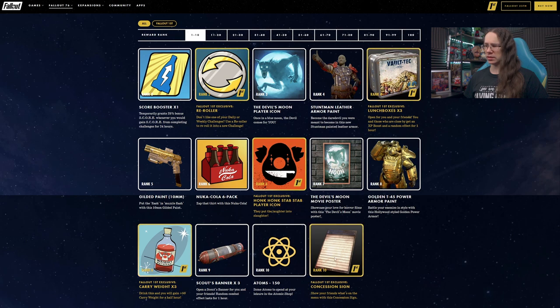At rank 10 we have a Concessions Sign for Fallout 1st members. I'm guessing you can put letters on this thing and customise it — so if you want to advertise what you've got for sale at your camp, that's quite cool. Or possibly what you haven't got in your vendor, also useful for a trade-based setup.